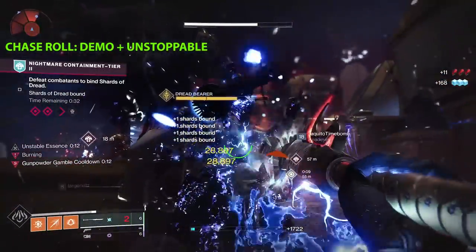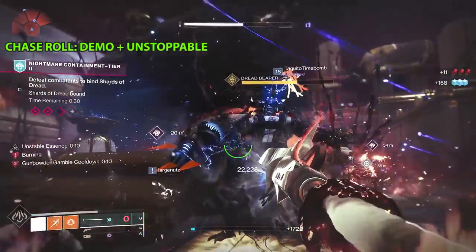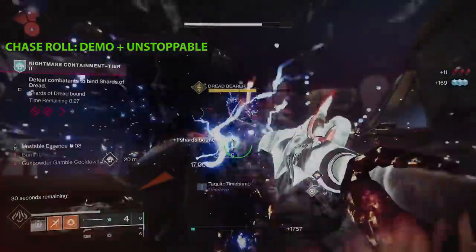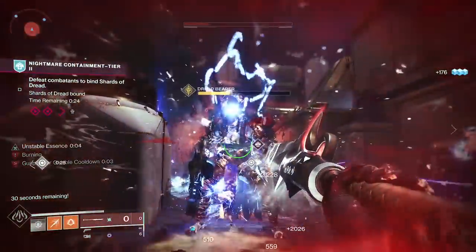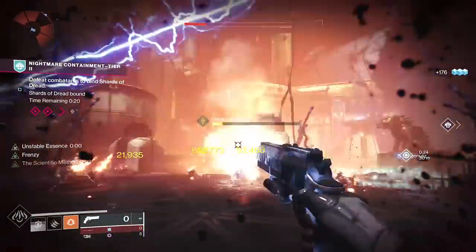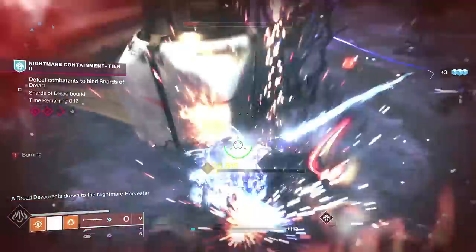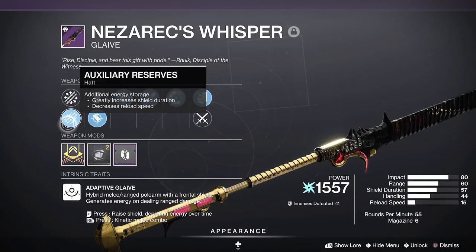Nezarec's also has the Extrovert Origin trait — final blows while near multiple combatants or near Nightmares restores health — especially excellent in this season's activity. The build I'm crafting is Ox Rounds, Acorized, Shield Duration Masterwork, Demolitionist, Unstoppable Force. You can see the play loop and why it flat out beats Adrenaline Junkie, Vorpal, and Frenzy. It's too complete for the Glaive playstyle, and the recent changes make it all even better.